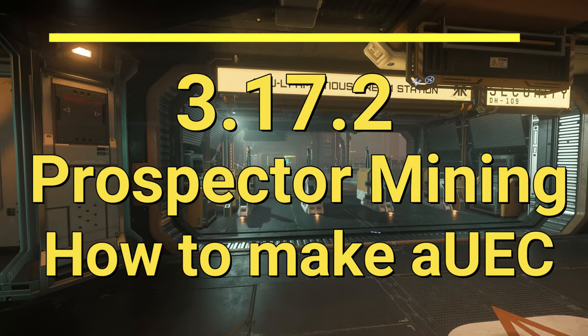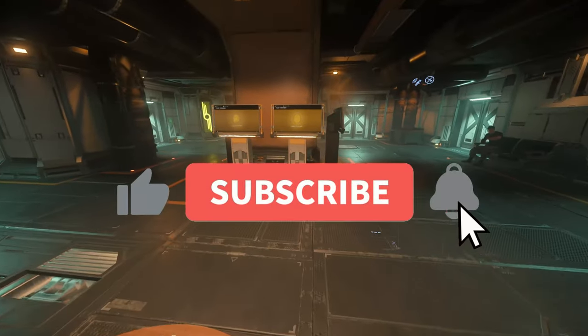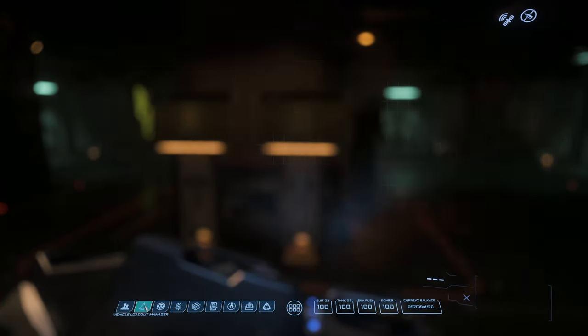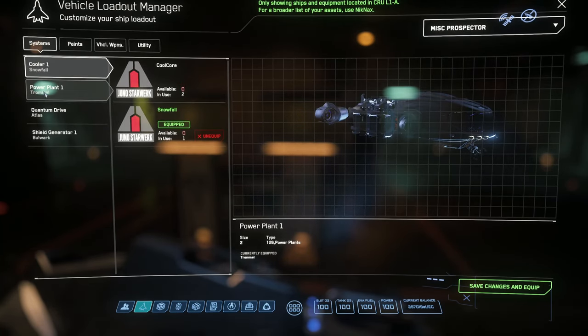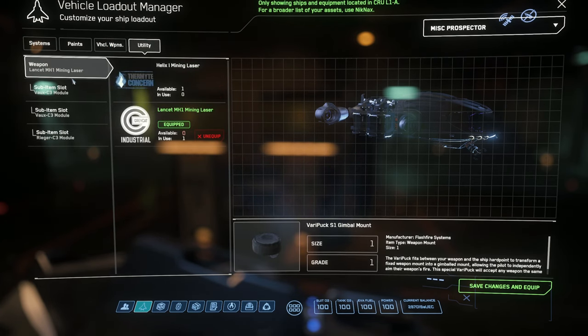For those of you who frequent my channel, you know I do a lot of prospector mining. I thought I would take this time to just get dirt under your fingernails and walk you through what a mining night looks like. I'm doing a bit of pre-flight here. I'm going to go with an Atlas drive — that's my recommendation for an all-arounder.